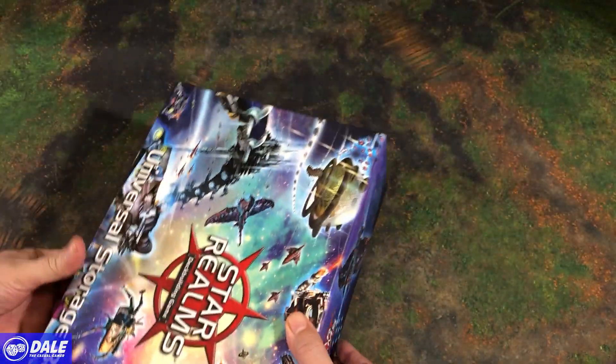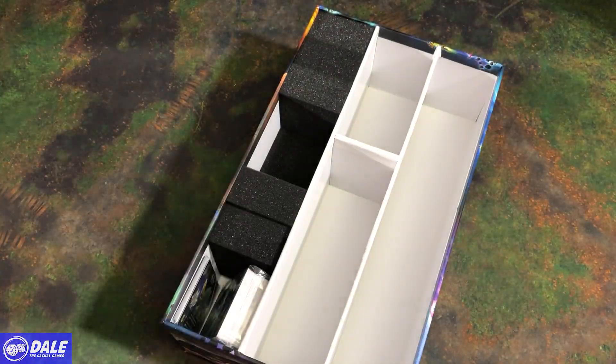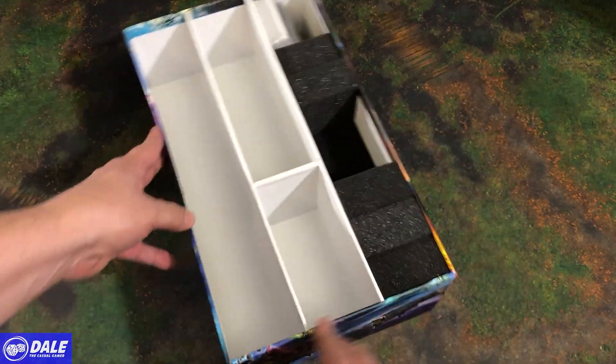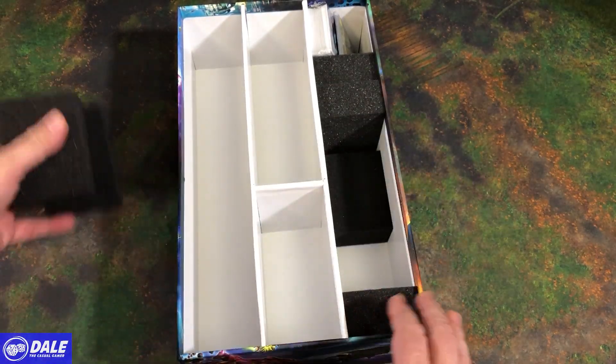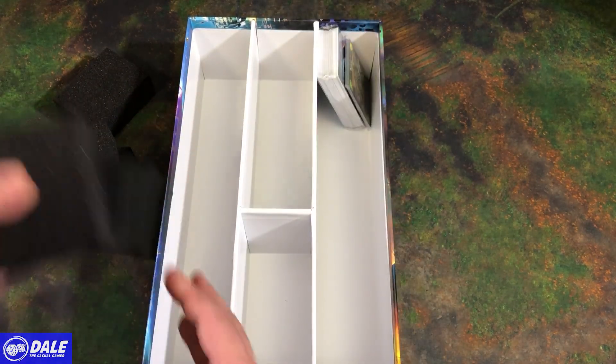We'll take the lid off and see our storage container. We've got two full rows and one divided, and of course our 6 foam blocks to help keep things in place.